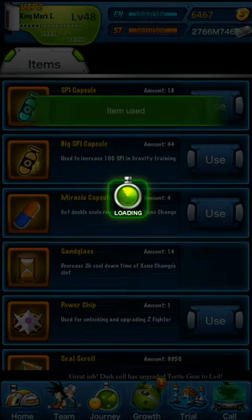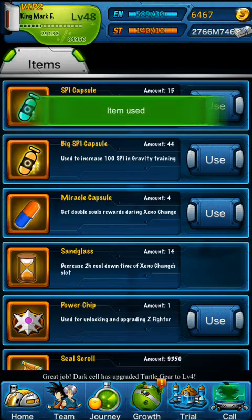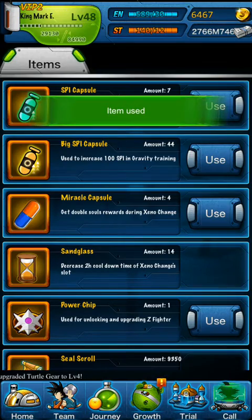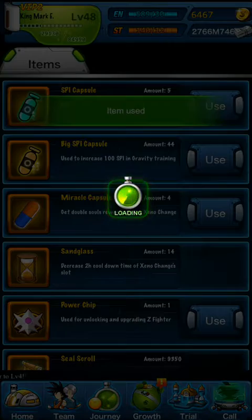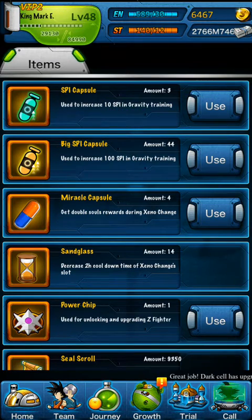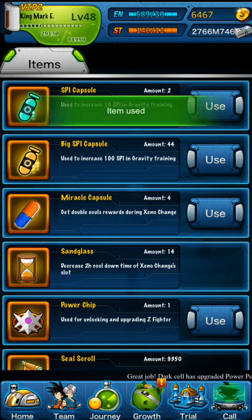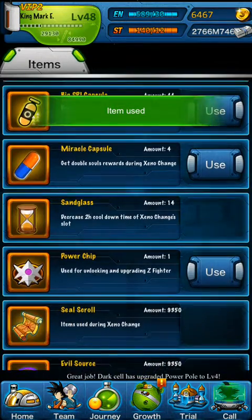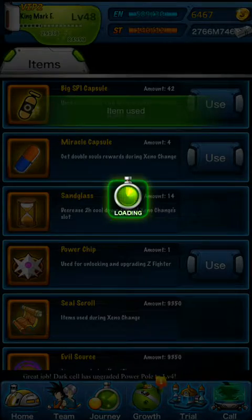The boost in Attack, Defense, HP, and Spirit only gets higher. I've even read that people just stick with one hero and go all the way. I believe it goes like Slayer, Break, First, Last Stand, Rage, Batter, something like that. And Recover is one of them as well. It sounds pretty cool because they all just pop up one after the other.